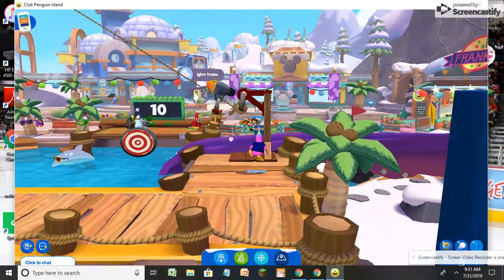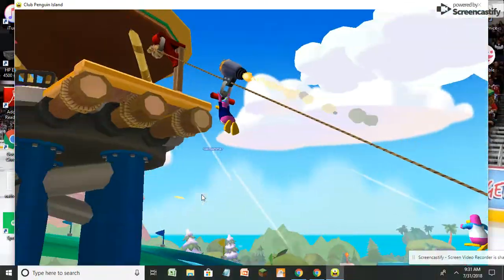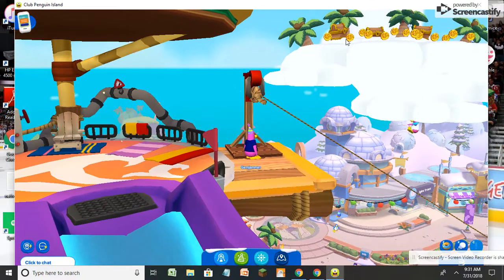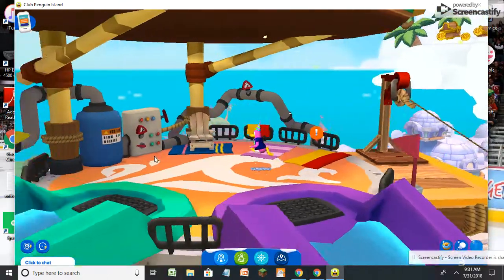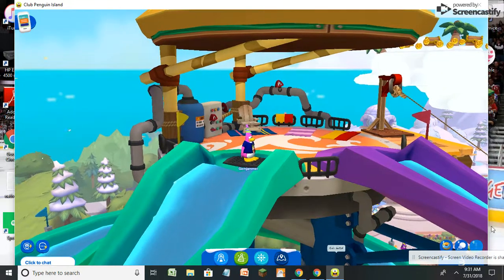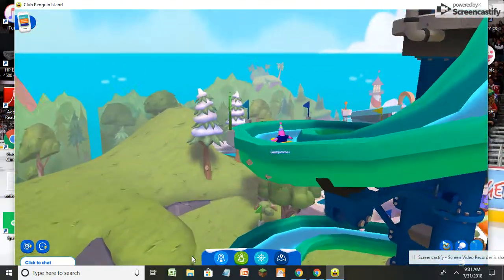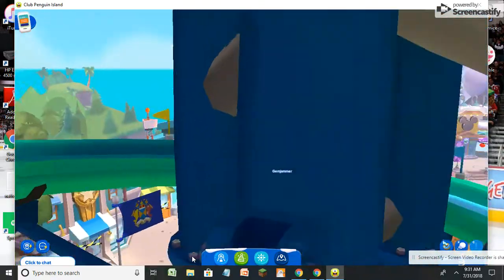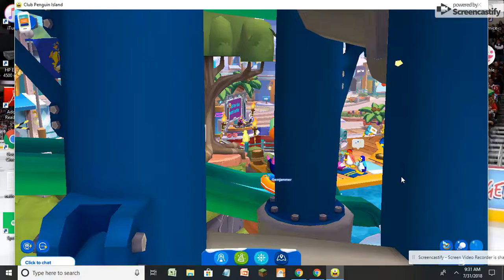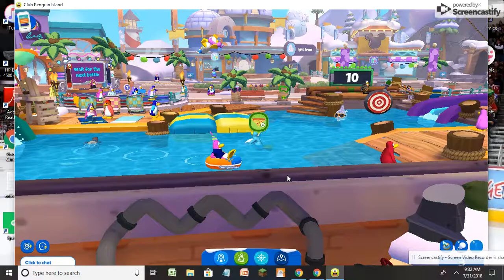For the Summer Splashdown, to get to the top of the slides you take a rocket zip line up, and you can see that cloud where you bounce on the Bouncy Blob to try and reach it. Here is the water slide — you need a tube to properly go down it. If you don't have a tube you'll just have to walk down it.